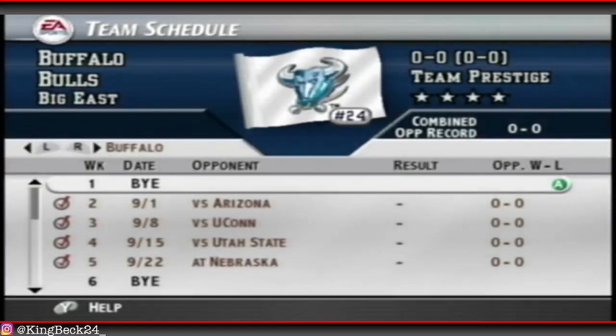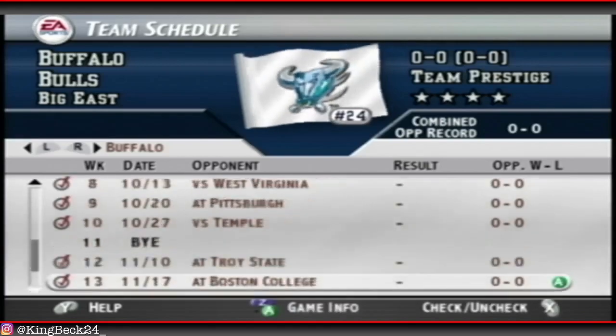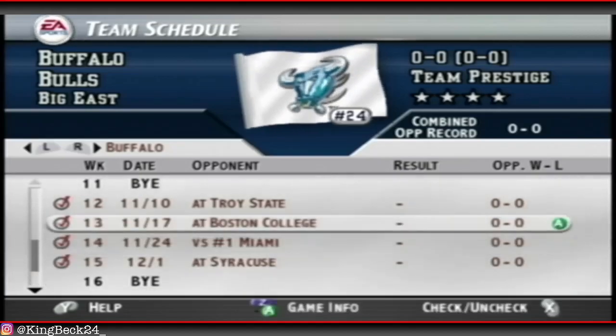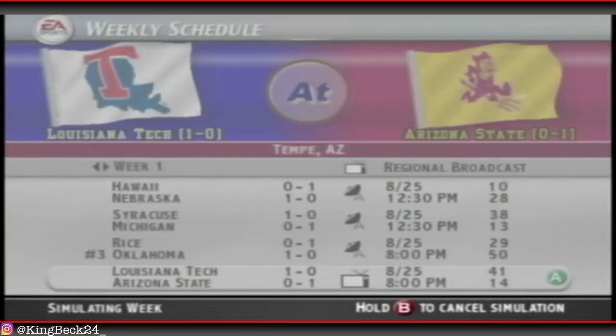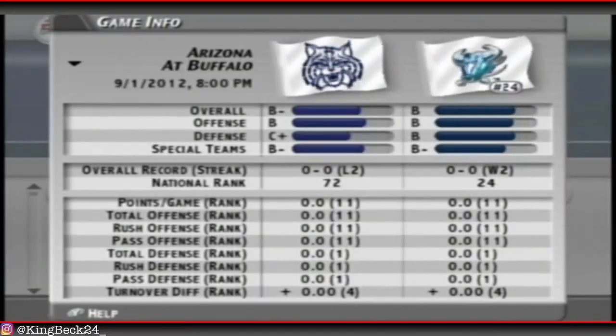Let's jump into the simulation. We only have a week one bye, then a week six bye, a week eleven bye, and we'll close out the season with another bye in week sixteen, before hopefully playoffs and a bowl game. So that's simmed through week one. Normal quick sim - no one is really playing here. I think it's just five games. Here we go - Arizona first.